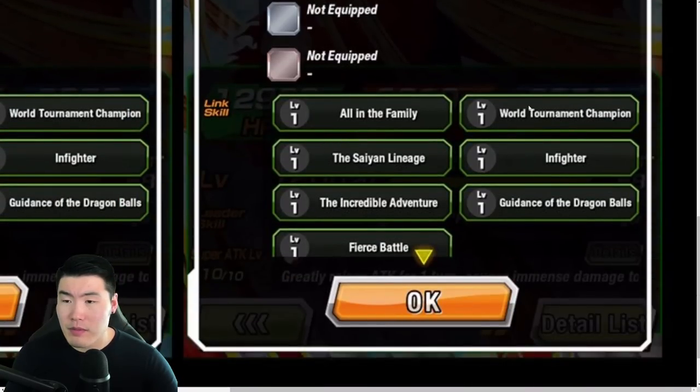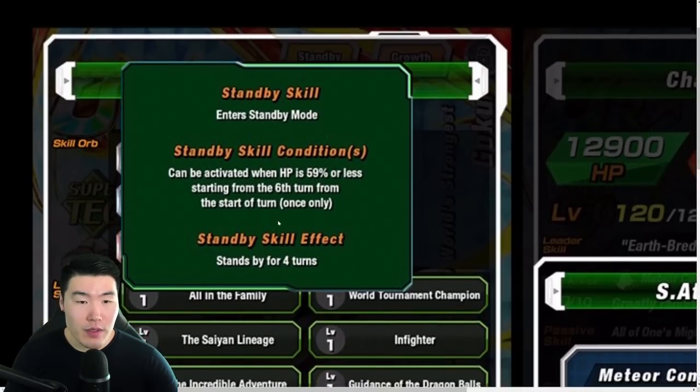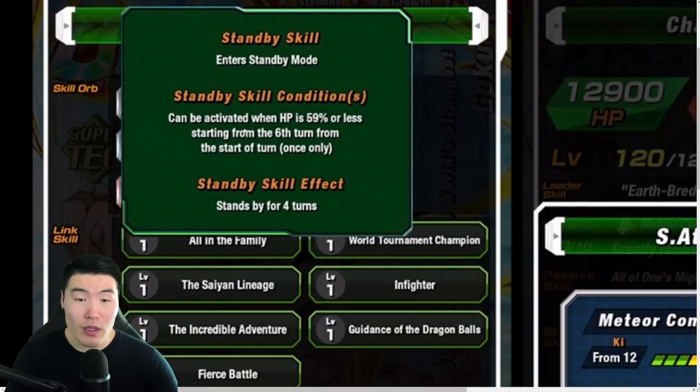Links are On the Family, Tournament, World Tournament Champion, Saiyan Saga, Infighter, Incredible Adventure, Guidance of the Dragon Balls, and Fierce Battle. You can activate the Standby skill when HP is 59% or less starting from the 6th turn from start of turn, once only. Not the greatest condition — 59% Goku, right? It's 59%, which is quite low, combined with the 6th turn, which is also a pretty long time all things considered.